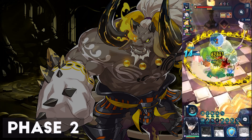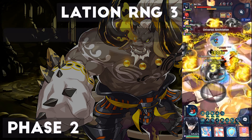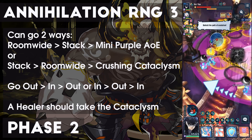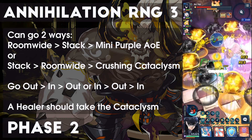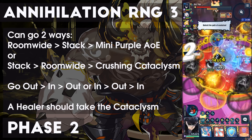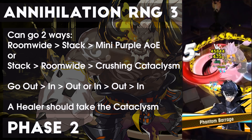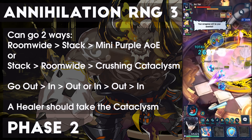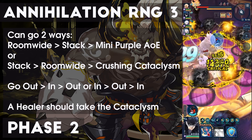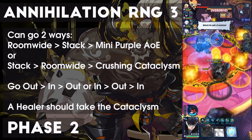After a Universal Annihilation of either the stack or room-wide variety and Dogma, we enter the next loop, starting with a Circular Dualism followed by two possible sequences: a purple annihilation followed by a stack annihilation followed by a mini purple AoE, or a stack followed by a room-wide purple followed by a crushing Cataclysm. This basically simplifies to going out, in, out — or in, out, and then in — unless you're a support or a healer, in which case you'll want to be targeted by the crushing Cataclysm. After this is a repeat of mechanics you've seen before: charges, throws, swipes, shields, axioms, and dogmas until you hit 30% hit points.